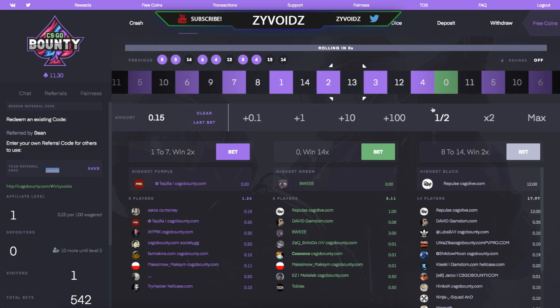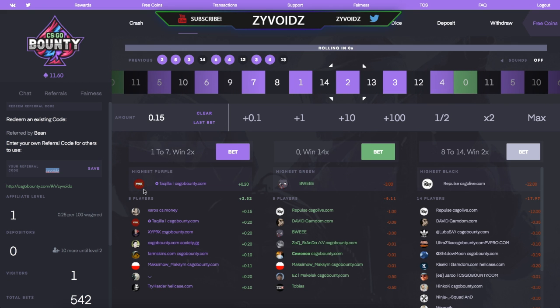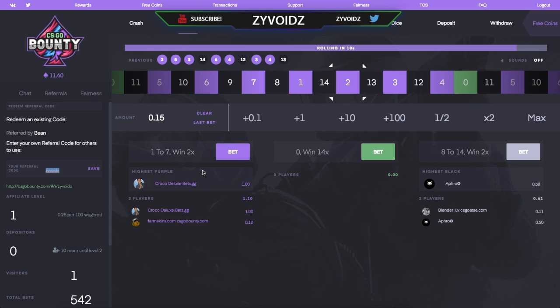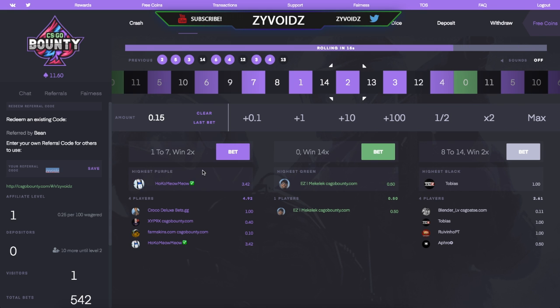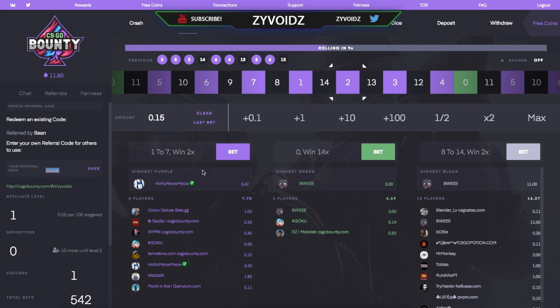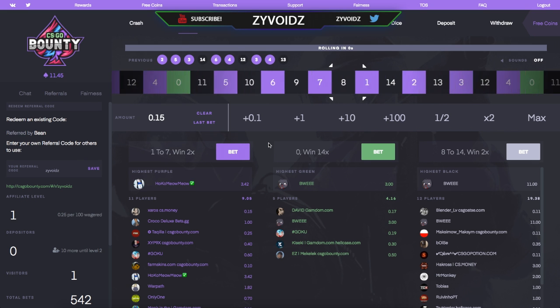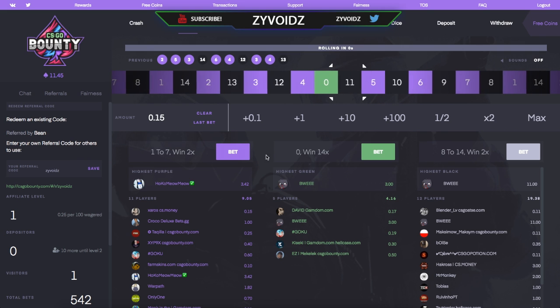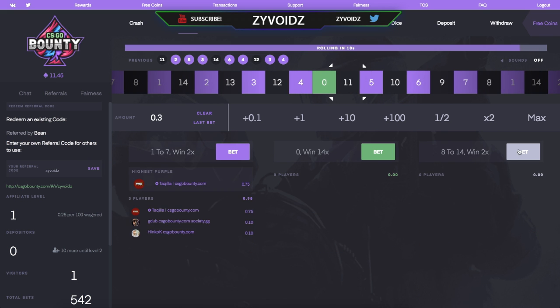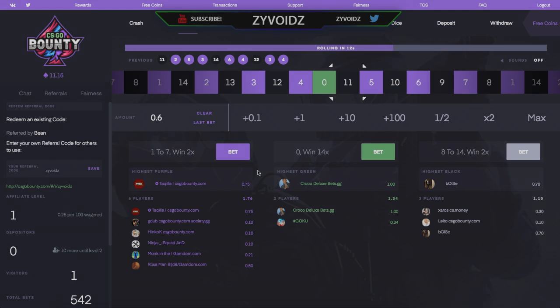Look at the money coming in — easy cash! Use that code and let me know how it works for you. I once took a referral code worth 50 cents on CS:GO Empire up to eight dollars using strategies, but then deposited it again and lost it. Anyway, hopefully you guys use the strategy and it works for you. Until next time, have a good day — peace out!